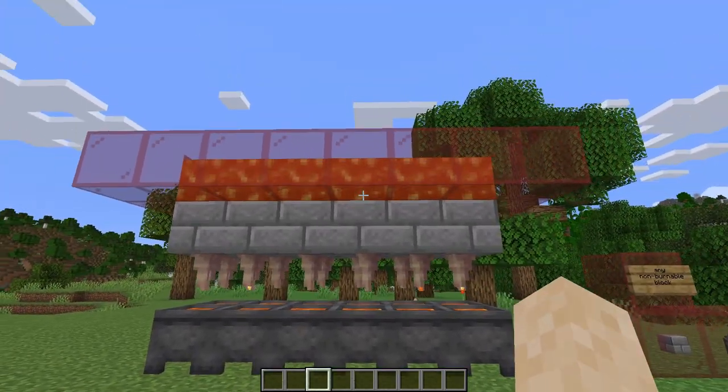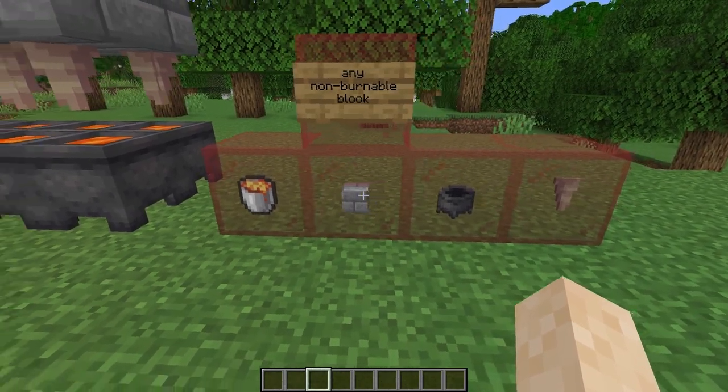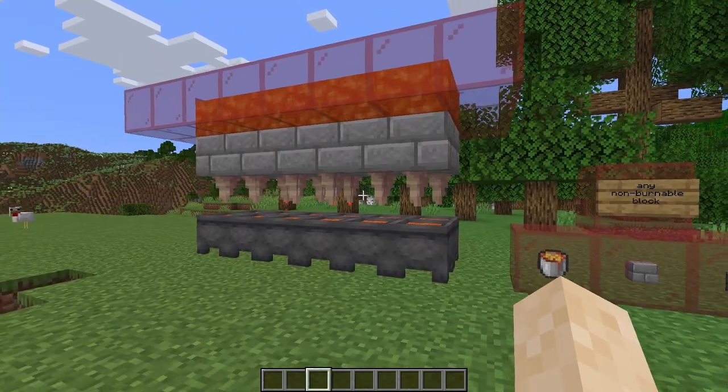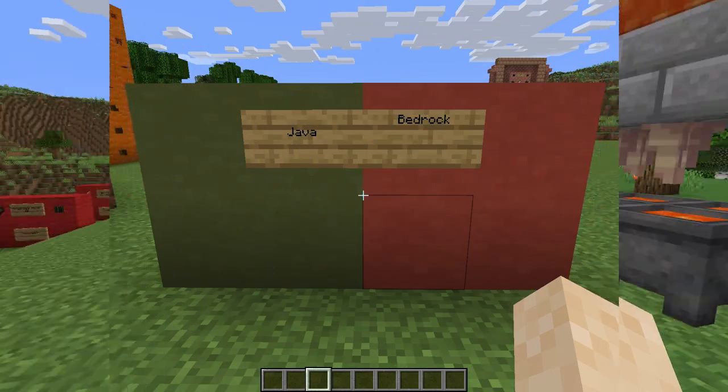All you need are four separate materials: lava, any non-flammable block, cauldrons, and dripstone. If you set it up like so, you'll be able to get unlimited lava for a fuel source.